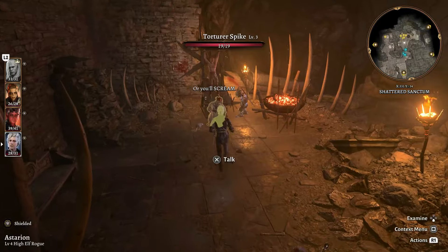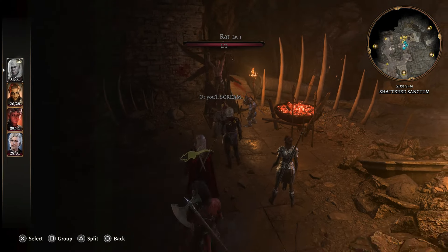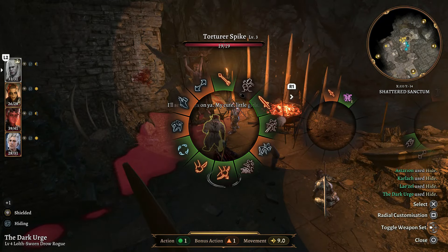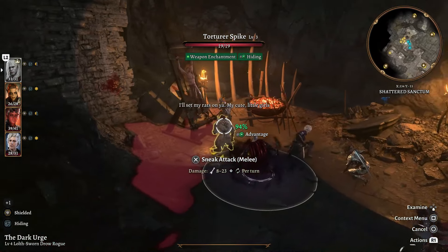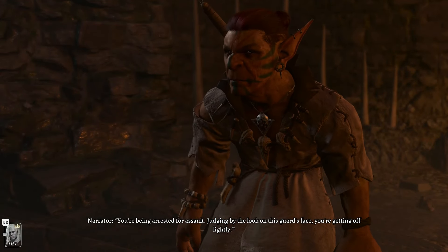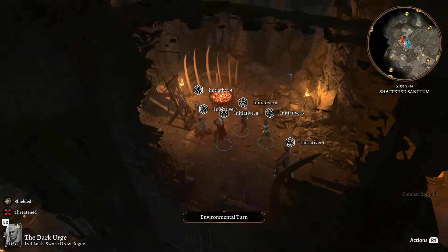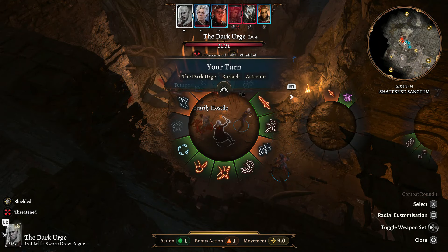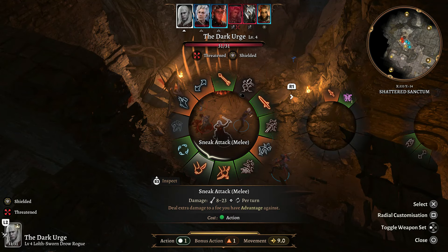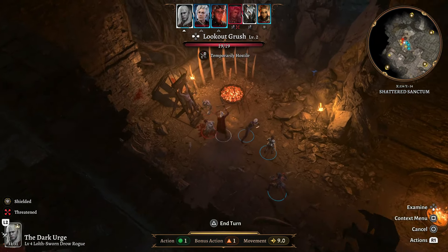Finally, Karlach is level 4 Barbarian — health increase plus a feat. Go with Ability Improvement but this time put two points into Strength, raising her to 19 Strength. All three characters got Ability Improvement and two points into their primary stat. Head back inside the Shattered Sanctum — none of the enemies inside care about what happened outside, they're not hostile.